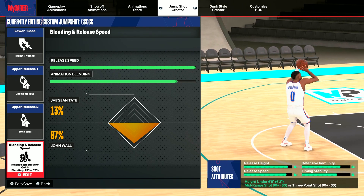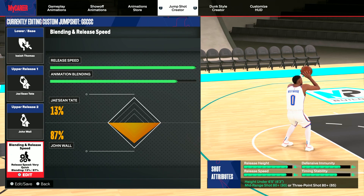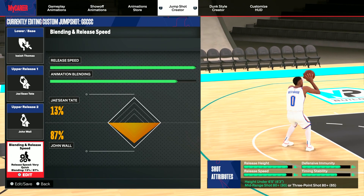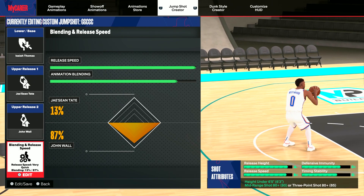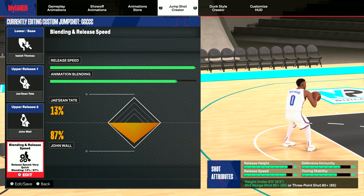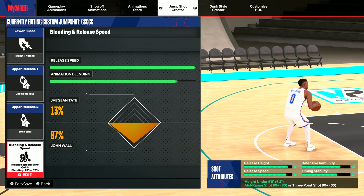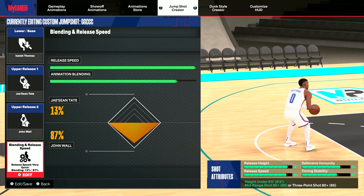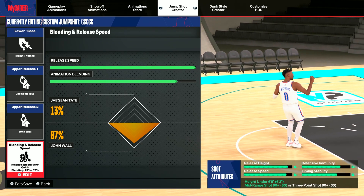With the release attributes: release height is A minus, release speed is B+, defensive immunity is C+, and timing and stability is C minus. All these shot attributes are the lowest I'm showing in this video, but the jump shot still works. I don't have clips of it because it's been about a month since I played on this build — back when I went on that crazy Westbrook and John run. But that's the jump shot for low shooting builds.